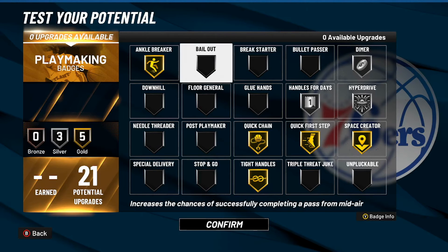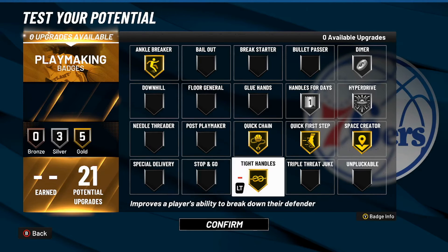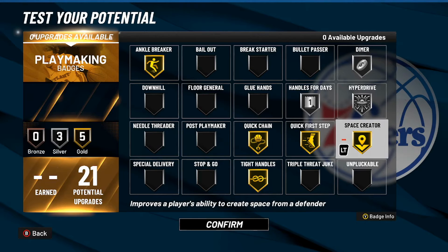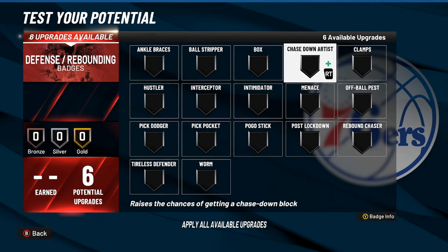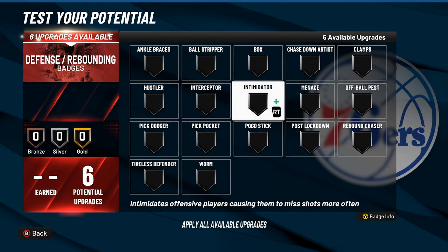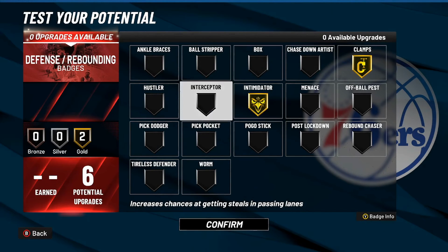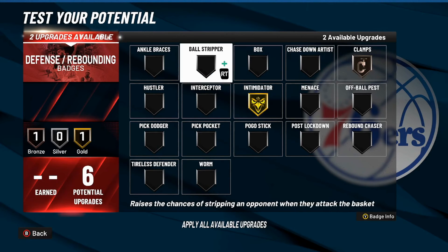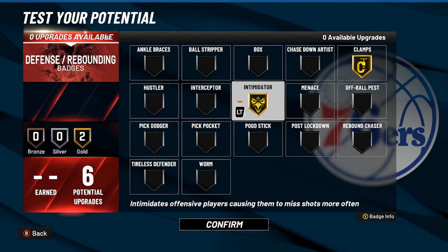Here we have the playmaking category with 21 badge upgrades, but we only got gold potential. Of course had to go with the entire plethora of ankle-breaking badges — Ankle Breaker, Tight Handles, Quick Chain, Quick First Step, and Space Creator — all on gold. Handles for Days on silver, same with Hyperdrive and Dimer. For defense, there really shouldn't be much — we're putting Clamps on gold and Intimidator on gold. But if you want to go true to Trey Young, you could take two off Clamps and put them on Interceptor or Pick Pocket.